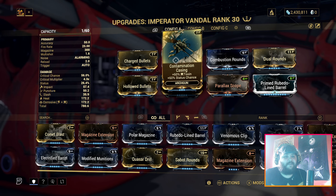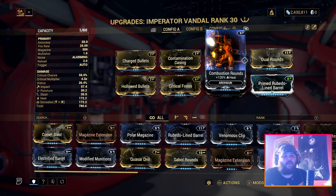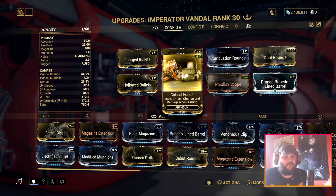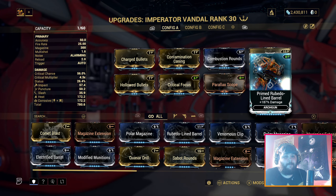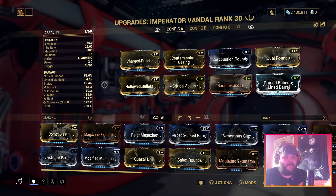So the build itself: we're running Charge Bullets for 60 electricity and 60 status chance, Contamination Casing for 60 toxin and 60 status chance, Combustion Rounds for 120 heat, Dual Rounds for 60 multishot, Hollow Bullets for 80 critical damage, Critical Focus for 60 critical chance and damage when aiming, Power Like Scope for 100 critical chance, and Prime Rubido Line Barrel for 180.87 damage. So we're running a heat and corrosion build which is going to completely melt armor.